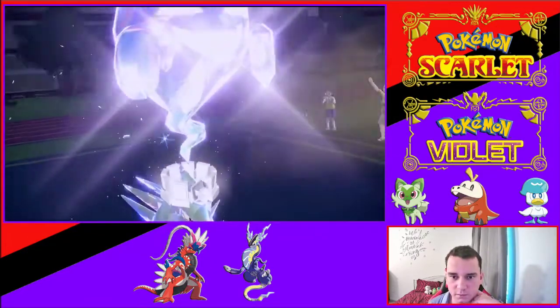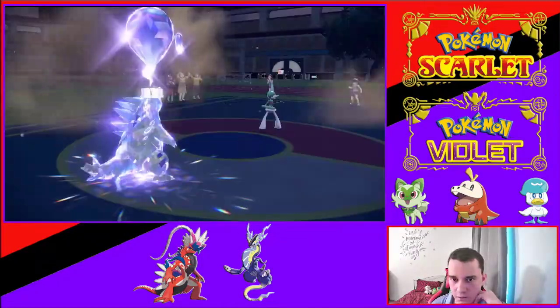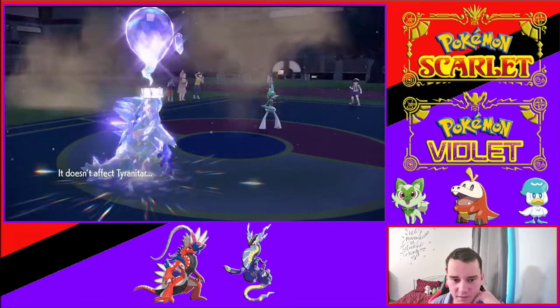We've got Gallade and Tyranitar. Tyranitar is turning into a Ghost type, with the ghost from Lavender Town in the old Red and Blue games appearing on top of his head. As a result, he's no longer affected by Close Combat.